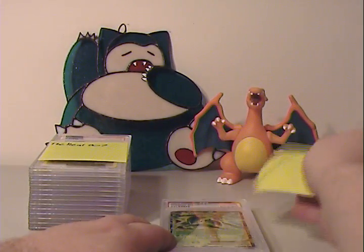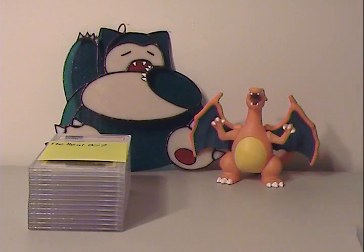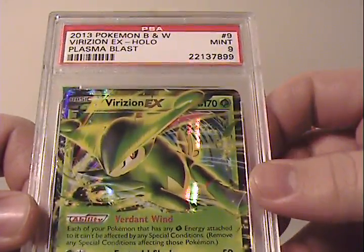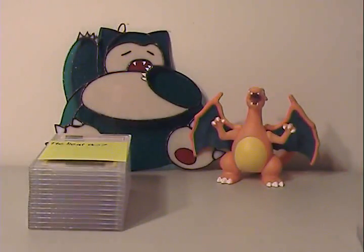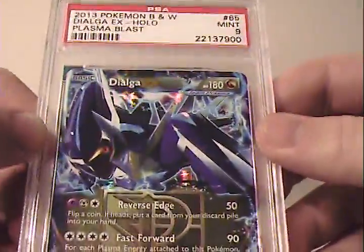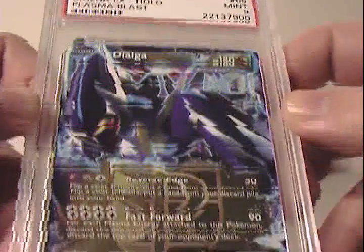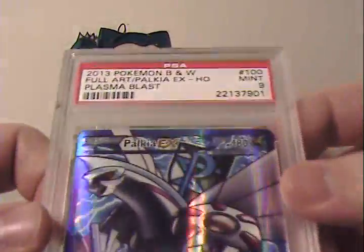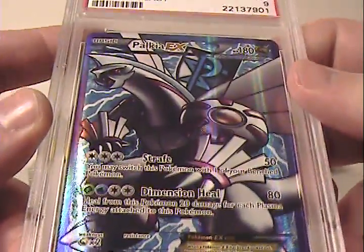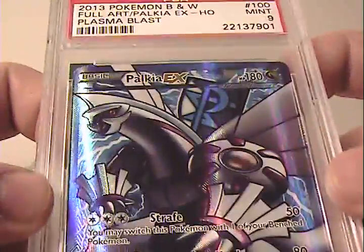Next up — I might mispronounce this — it's Colonel O714, who sent a couple of cards off to be graded. First was a Flareon EX Half Art that got a Mint 9 grade. Then Plasma Blast Dialga EX Half Art — also Mint 9, looks really nice. And the last card was a Full Art Palkia from Plasma Blast, which also scored a Mint 9 — actually scored higher than my own. It's a nice-looking Full Art; I really like the artwork.